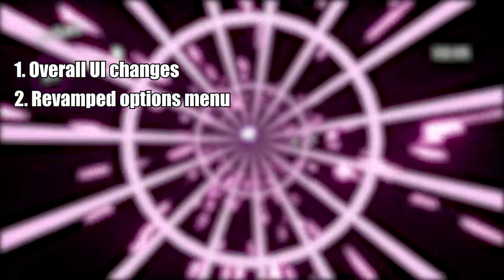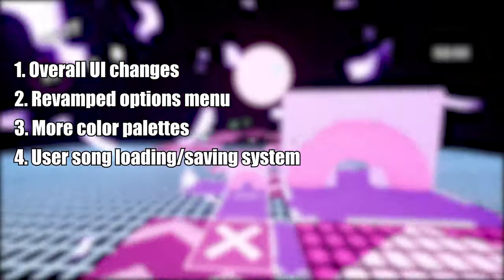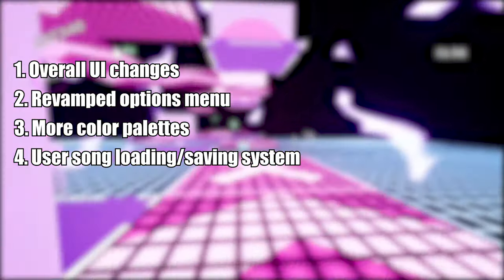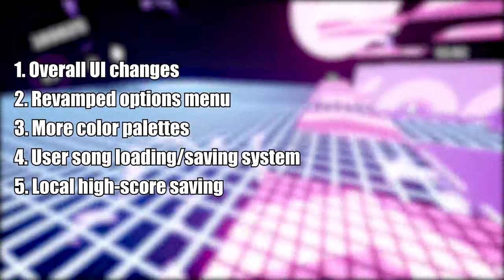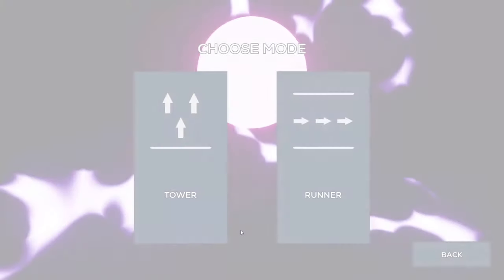These include changes to the in-game UI as well as the main menu UI, a revamped options menu with config file saves, multiple color palettes for the game's visuals, a robust song file saving system where the player can import a bunch of songs at once and the game will remember them for next time, a highscore saving system where the player will be able to see their own highscores on each game mode and song, as well as a few more tile types for each game mode.